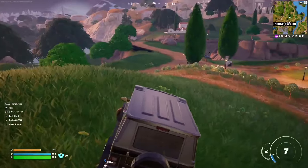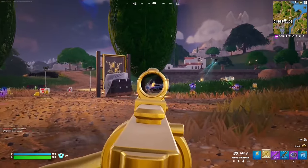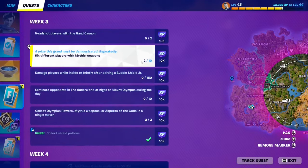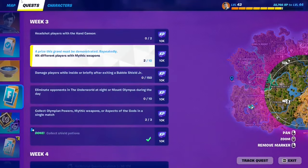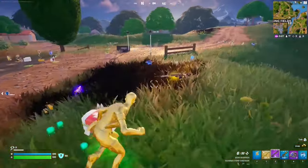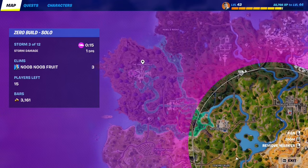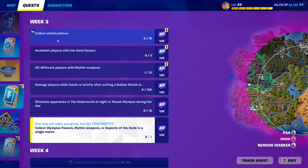For this Week 3 quest, you have to hit 10 different players with mythic weapons. Find a mythic weapon and deal damage — you don't need to eliminate them, just hit them. You can buy the Mightiest Drum Gun from the Mightiest NPC on the yacht on the west side of the map. You can also collect mythics from Olympus chests around Mount Olympus, Underworld chests, or powers from the gods. Hit 10 players and the quest is done.